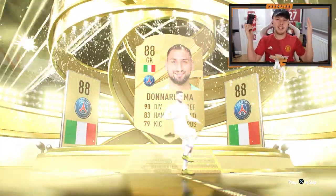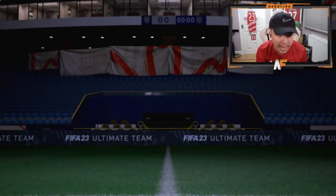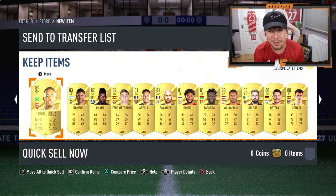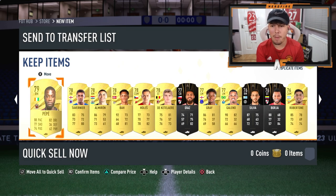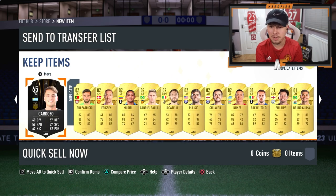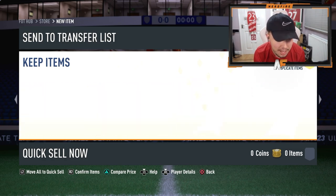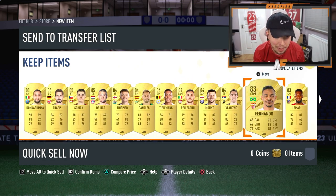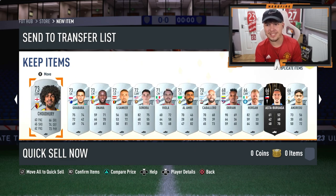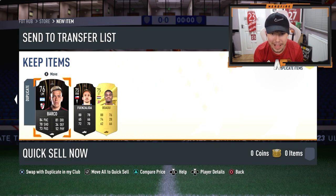Can we see some Centurions behind him, and maybe some more walkouts? No Centurion in sight at all. We get two walkouts in our 100-player pack, and that is it. By the looks of it, there's no walkouts in the duplicates either. Our highest duplicate is like 82. That's not great. Hopefully the next one's a bit better.